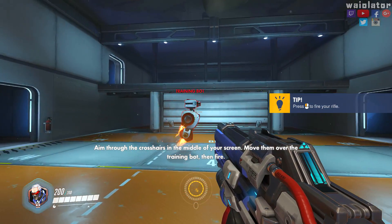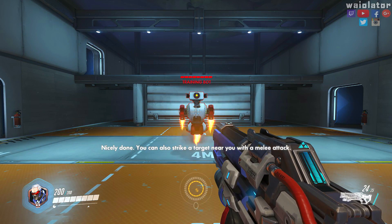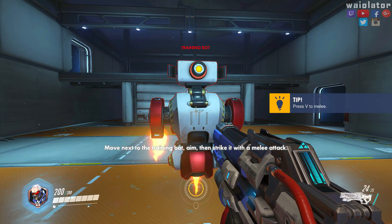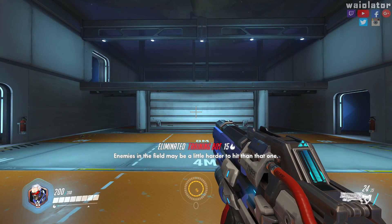Aim through the crosshairs in the middle of your screen, move them over the training bot, then fire. Nicely done. You can also strike a target near you with a melee attack. Move next to the training bot, aim, then strike it with a melee attack.